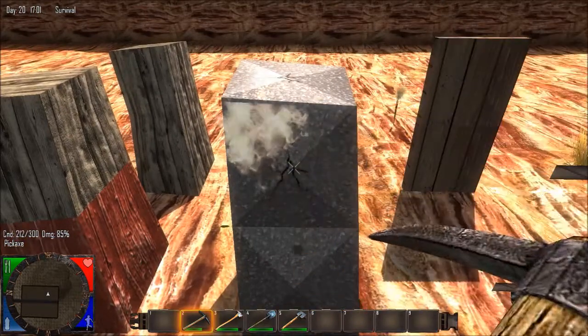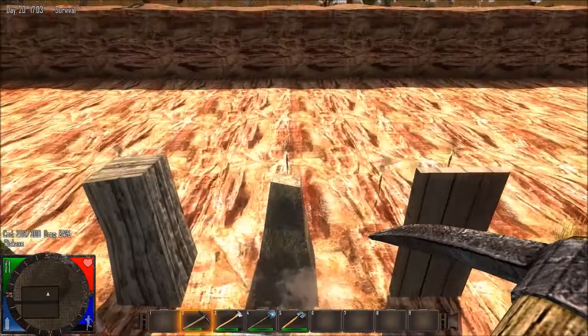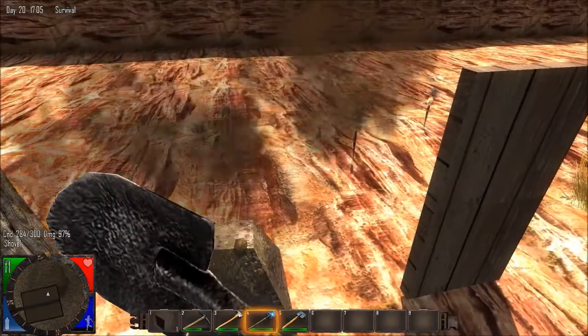This is Vent Duct Block. And this is Forest Ground — it gives you dirt.